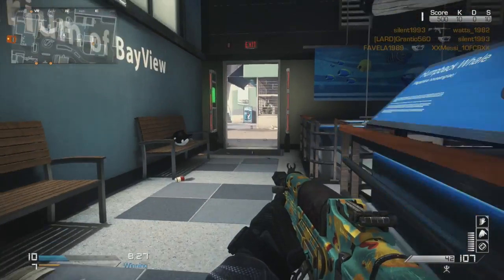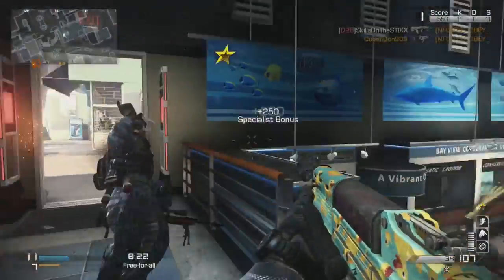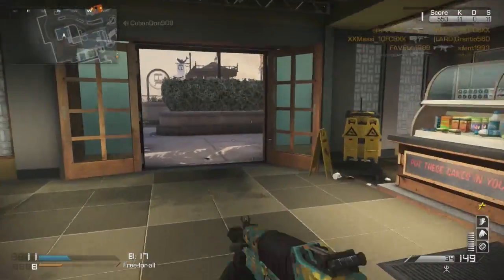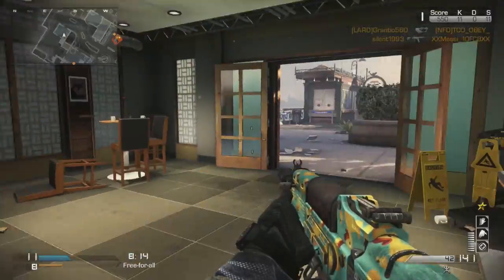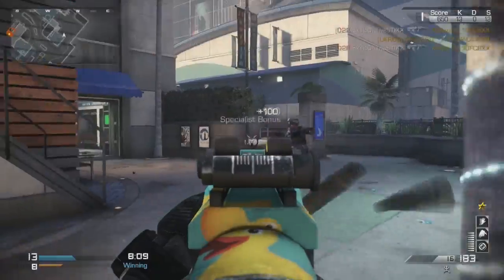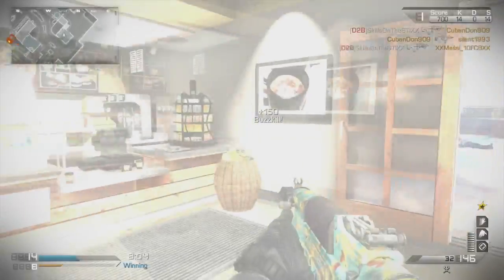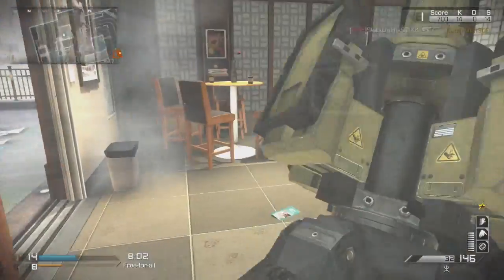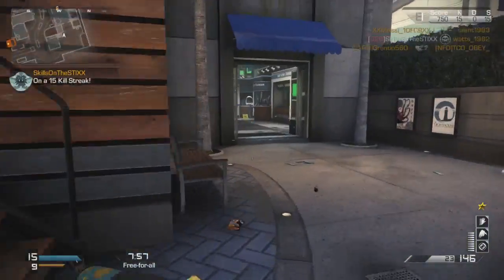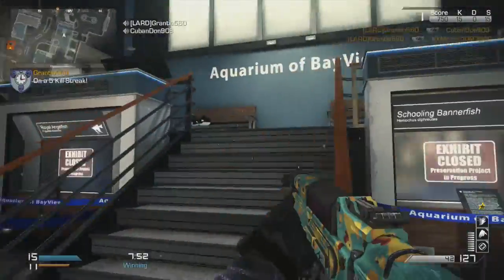The setup — you can go ahead and pause it — is Ready Up and Quick Draw. That's just to help the gun get shots off faster in case you need to aim. Unfortunately this gun has the slowest ADS time of any submachine gun, so if you do see someone, please try to hip-fire them. Only aim down sights if you think it's absolutely necessary.